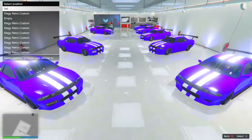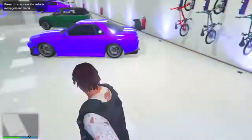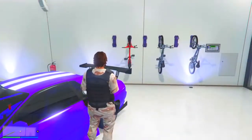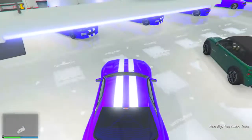From here, go back to your blue circle and go ahead and switch your expensive car with the street car once. Then go over to the expensive car, get in it, and drive it out of the garage, just like that.